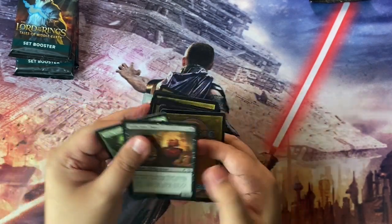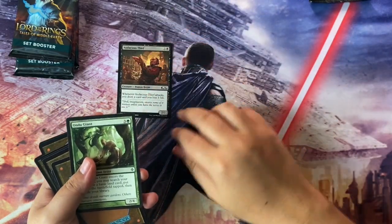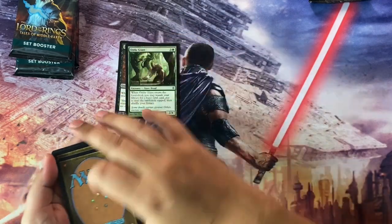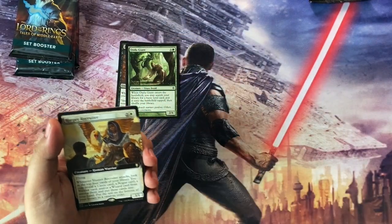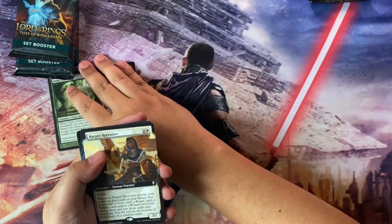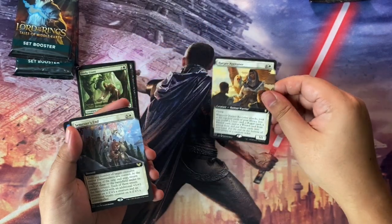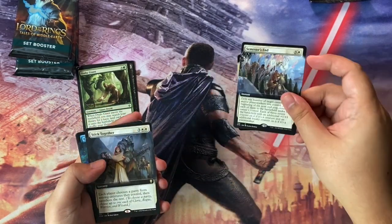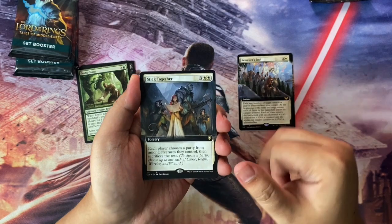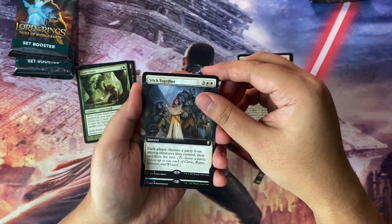So this would be the chaff here. For chaff, we have Audacious Thief and Undue Giant. And here are the cards that we've picked up. We have Harper Recruiter in the Borderless or Extended Art. And then we have Semester's End as well. And a Stick Together — very nice card.